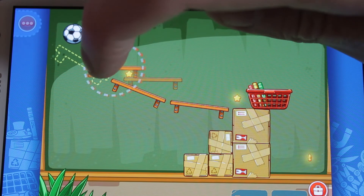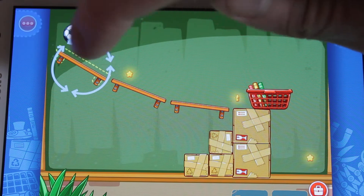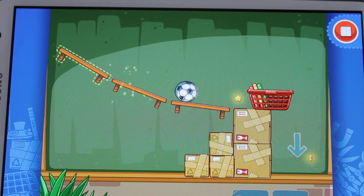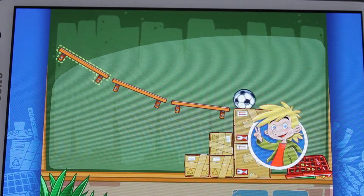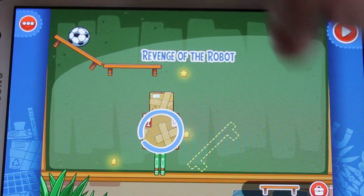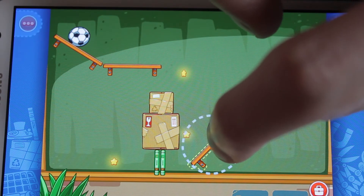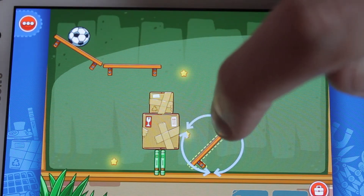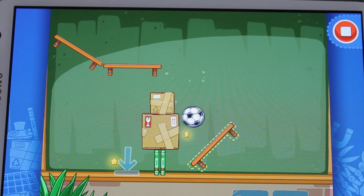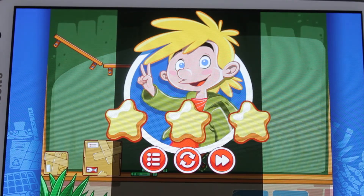So now we need to rotate this. We have to get the angle right and get it in just the right position, otherwise the ball kind of skips off at the wrong angle. Hooray! Success. The ball has got to come down here, hit that and hit that, and then go into that. If you get it wrong, you could fly off over the side or bounce up, and generally you're not going to get all the stars.